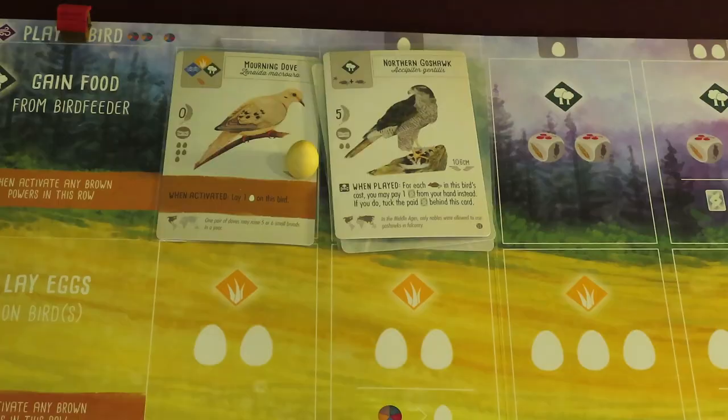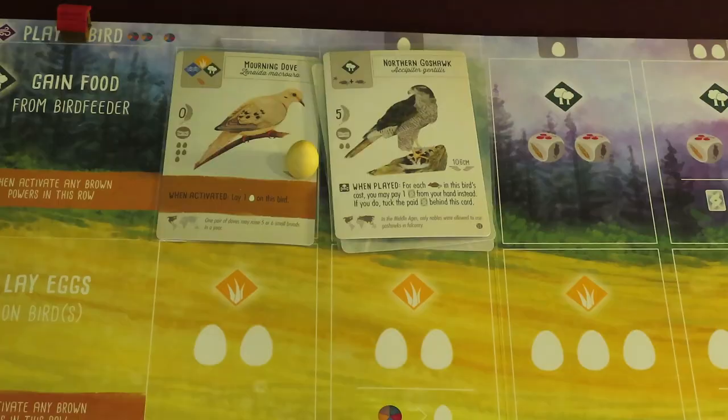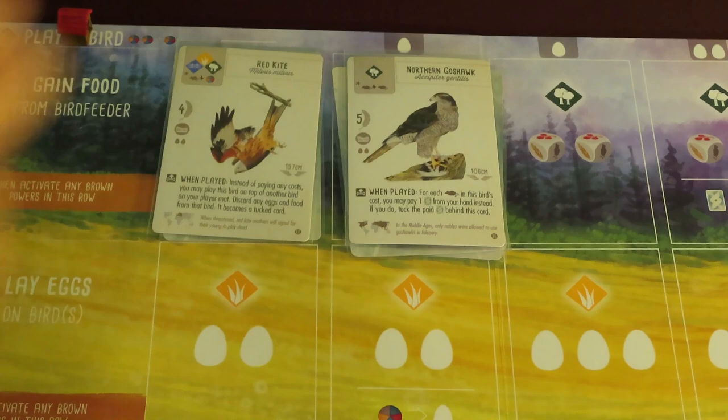The Red Kite has an alternative hunting cost as well that can also trigger pink powers. When you play it, instead of paying its cost, you may play it on top of another bird on your player board. Any eggs on that bird must be discarded, and the original card flips over and becomes a tucked card.